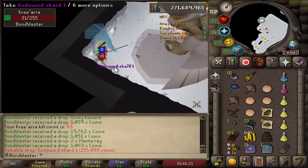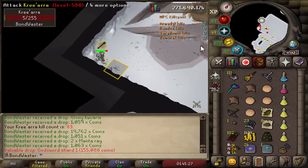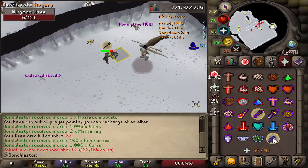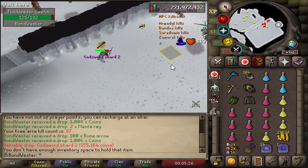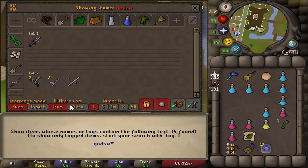That's a great drop. I only have one godsword shard one — that makes it two. I can now make two complete godswords, so I just need one more set of shards and I'm done. Godsword shard two as well — I'll take it, any drop is good. So we have four godsword shard twos, two godsword shard ones, two godsword shard threes, so we can make two more full godswords. We still need one shard one and one shard three.